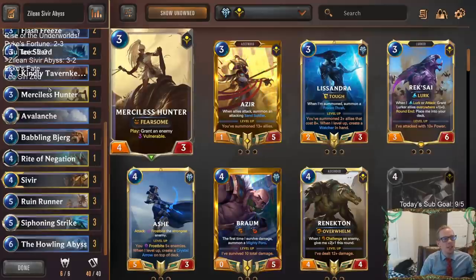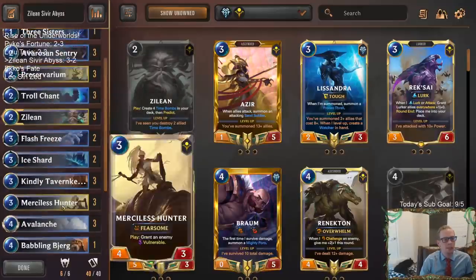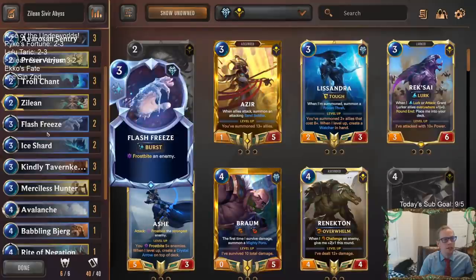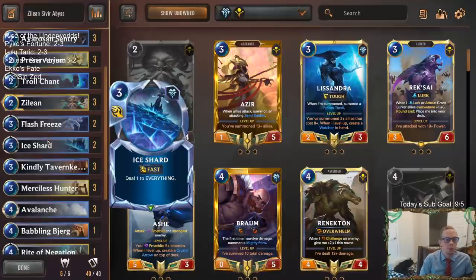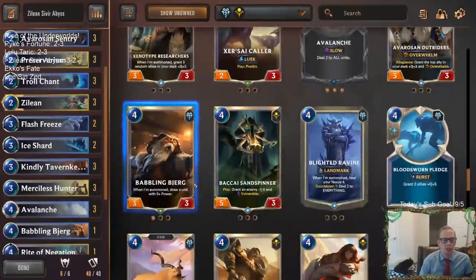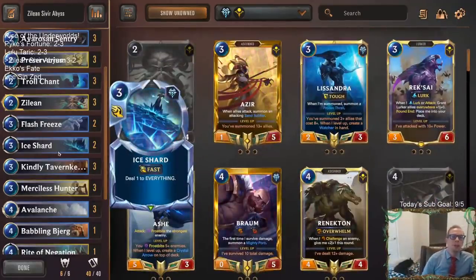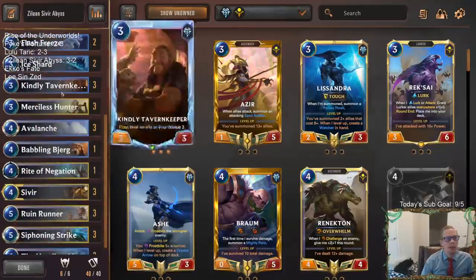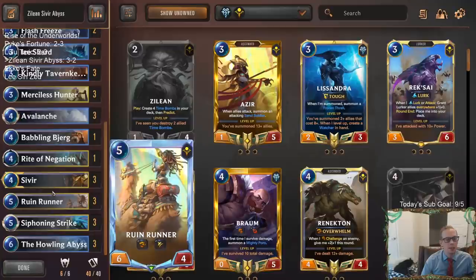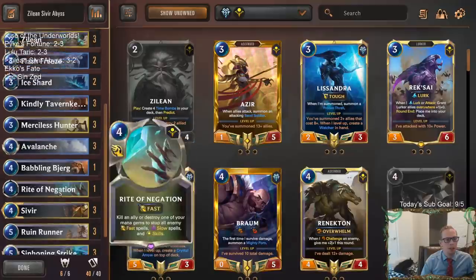Battling Bjerg was okay - I could see it just being a third Flash Freeze. Ice Shard honestly performed pretty poorly for us in those games. I could definitely see getting rid of Ice Shard. If Ice Shard was Blighted Ravine a couple of times that would have been better, or even just more Flash Freeze cards. You can play more Flash Freeze, more Quicksand. Ice Shard was really important with Azir Irelia everywhere, but that deck's not necessarily everywhere anymore. Zilean and Sivir both worked really well in this Howling Abyss deck.